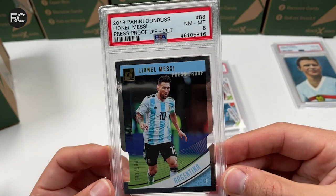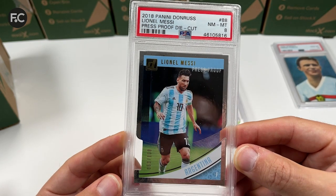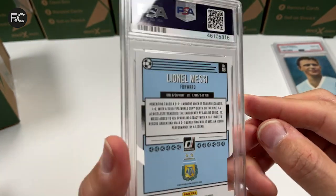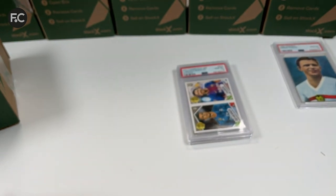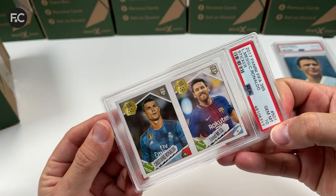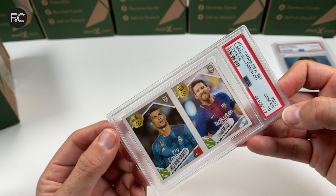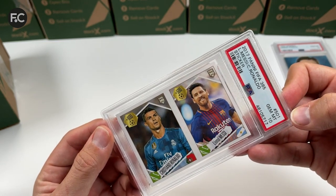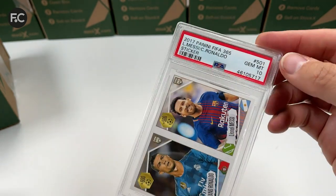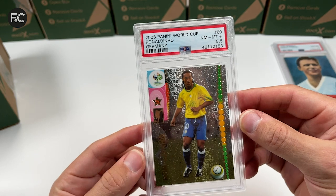We have a Panini Donruss Lionel Messi press-proof die-cut in a PSA 8, numbered 63 of 100 — quite nice to have. And a PSA 10 — I like this one because it's got Messi and Ronaldo in the shot, a Panini FIFA 365 sticker featuring the two GOATs of our time. Very nice. Lastly, an 8.5 for Ronaldinho Panini World Cup Germany 2006 — beautiful card with a small kink from production.